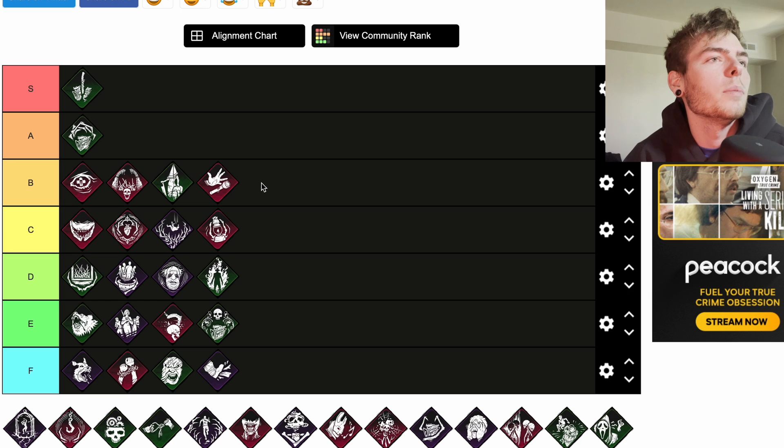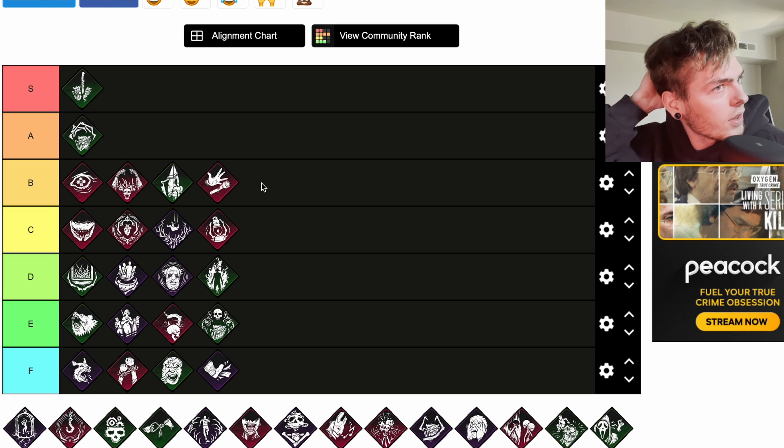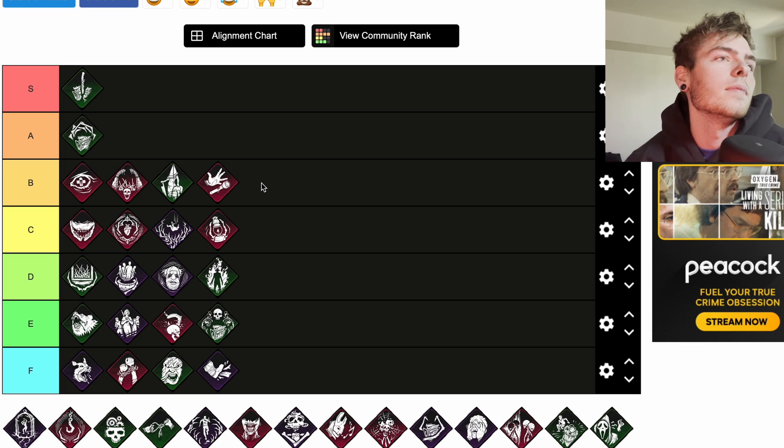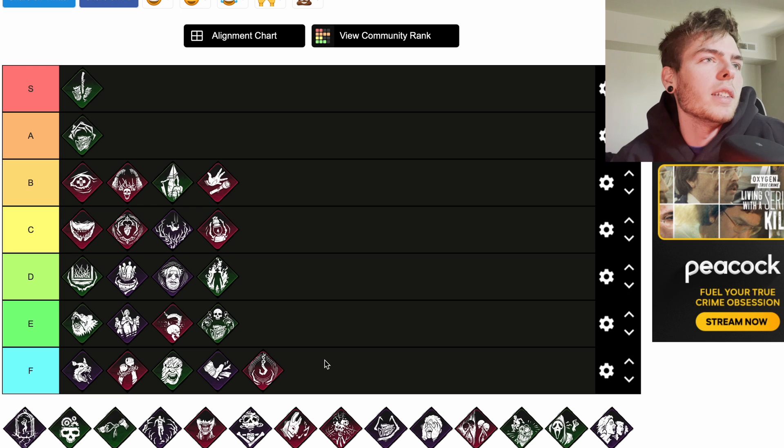Furtive Chase: you become obsessed with one survivor. Each time you hook your obsession you gain one token up to a maximum of four tokens. While in a chase your terror radius is reduced by 4 meters per accumulated token. When a survivor rescues the obsession, that survivor becomes the new obsession. So you could have 16 meters taken off your terror radius — that's not that great. I'll put that at E.